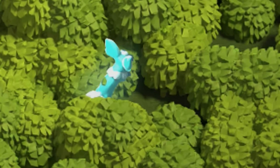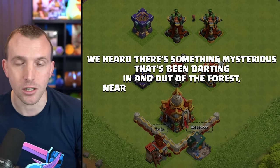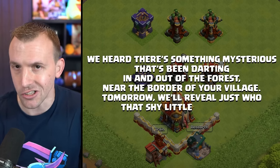Our teaser for tomorrow's sneak peek reads: 'There's something mysterious that's been darting in and out of the forest near the border of your village. Tomorrow, we'll reveal just who that shy little critter is.' Be sure to be subscribed to see that. If you want to see yesterday's video where we revealed the new troop and defense levels, I have it linked on your screen. Enjoy the rest of your day.